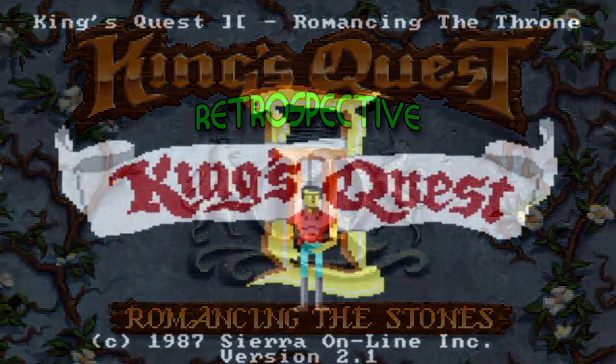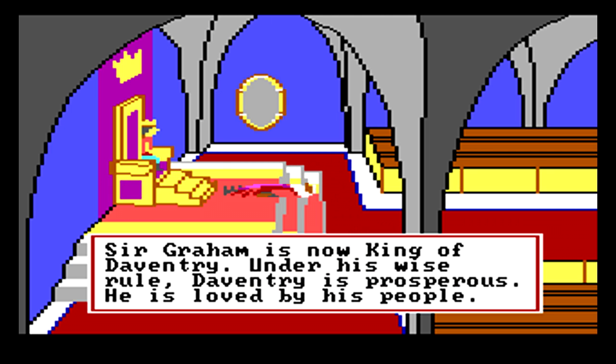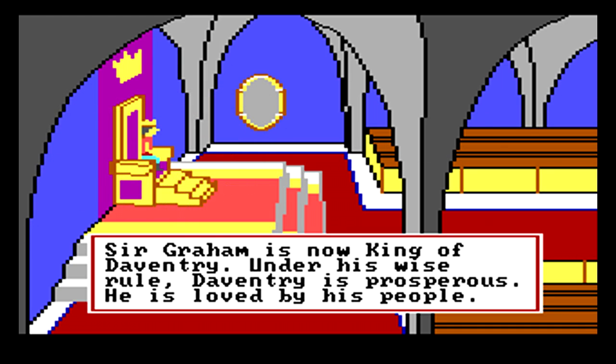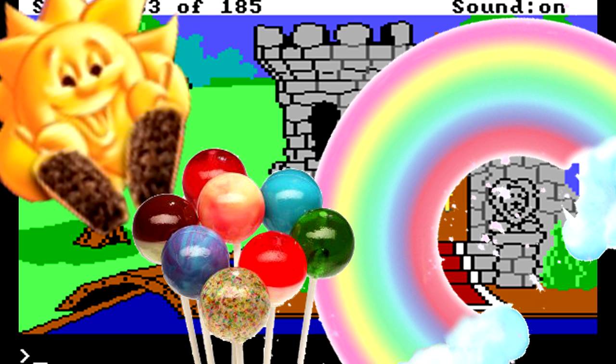King's Quest 2 pretty much picks right up from the ending of King's Quest 1. Sir Graham is now King Graham, and after removing the decaying corpse of King Edward the Forgettable from his throne room, he is ruling very happily and everything is rainbows, sunshine, and lollipops all around.